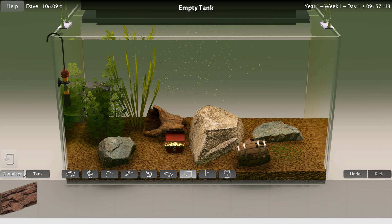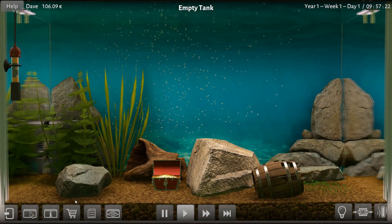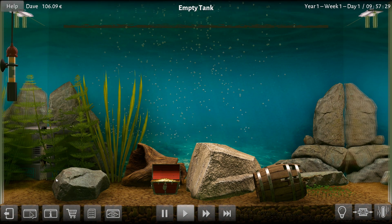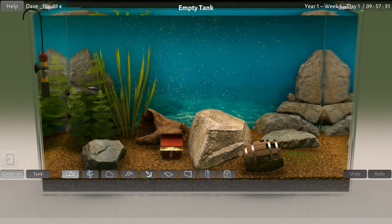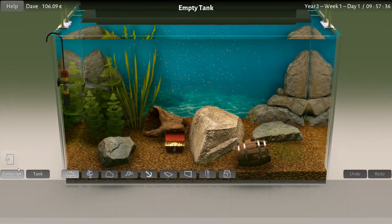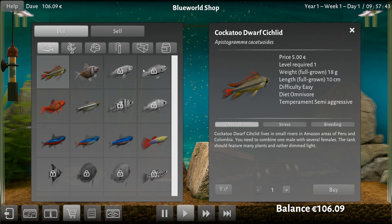We should probably have fish — like, that's basically the thing, right? Fish. So what have I got for fish? Do I start with any fish? Let me actually be smart and check this. No. Okay, so the game is not that generous. Back to the store. What have I got? I've got a lot of fish here. The Cockatoo Dwarf Cichlid — Chilid? Chiklid? Some ichthyologist figure out how that's pronounced because I don't know.